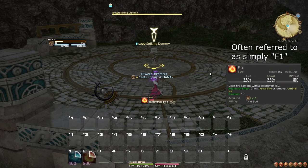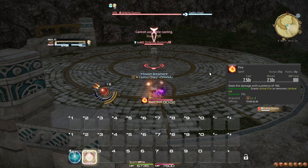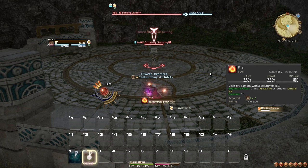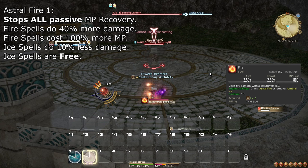At level 2, you learn the spell Fire — I will refer to it as Fire 1 for clarity. Using Fire 1 will make you exit the Umbral Ice state if you were in it; otherwise it will instead put you in the Astral Fire state. Opposite to the Umbral Ice state, Astral Fire has the following effects: the important part is that you don't recover MP at all, but your Fire spells hit much harder.